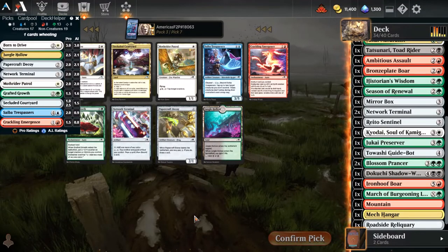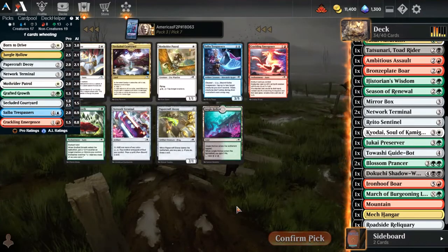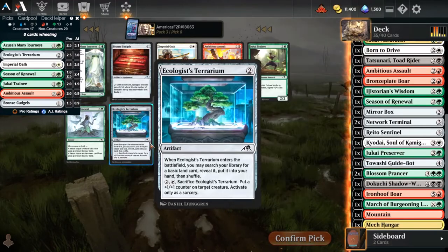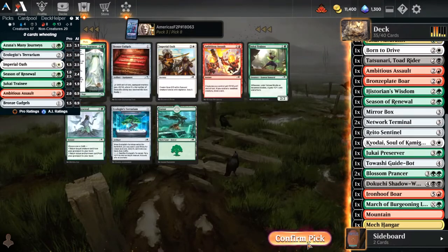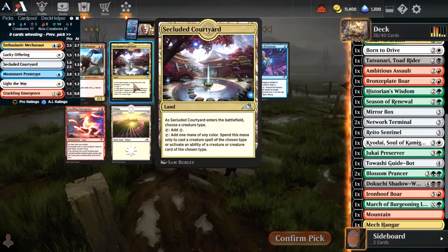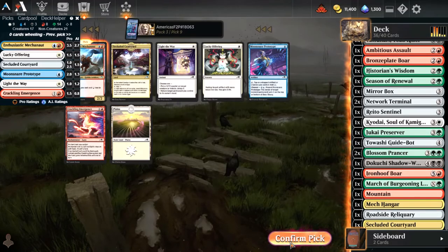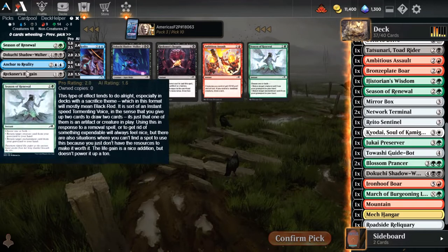Born to Drive. Do we take Mindiesel? Secluded Courtyard is kind of staring at me for the creature fixing later on. But yeah, Born to Drive - okay, you talked me into it. You're going to make me build vehicles for this account. Cudgals feels really bad - I think we take another Mini Journeys over Cudgals. Meccanaut - why not? There's another Secluded Courtyard. But Meccanite is the better card. You all know those artifacts are gonna go way up in value.